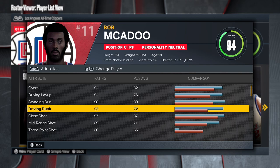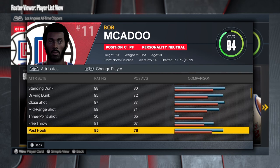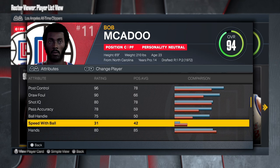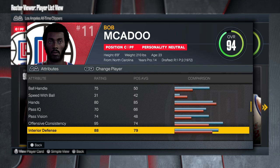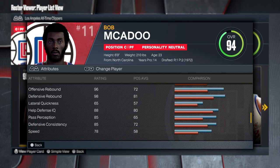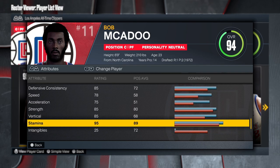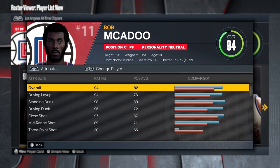94 overall with driving layup, standing dunk is ridiculous — 98 driving dunk, 95 — oh my goodness. Look at the attributes: ball handling is great, the only thing is no speed with ball. But 88 interior defense, 94 block, rebounding is amazing. He's fast with 70+ acceleration and speed, 85 strength. This is a McAdoo 'do what it do' type of build.